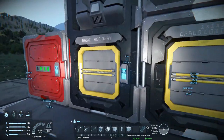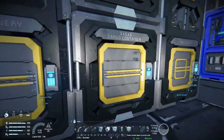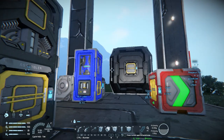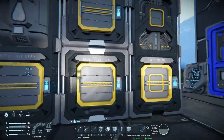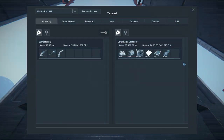Hey everybody, it's BC here and welcome to another episode of Space Engineers. As you can see I've been busy as always. Storage has been a bit of an issue - these things have been filling up awfully quick, so I decided to build one of these and see how big it is: 420,000 liters, tons of space.